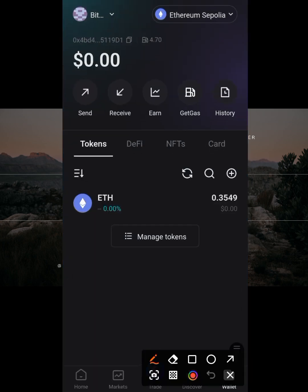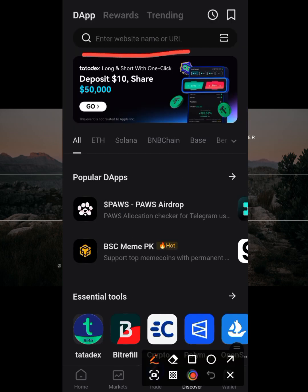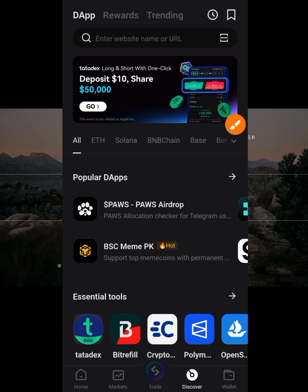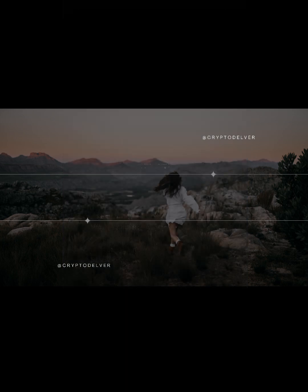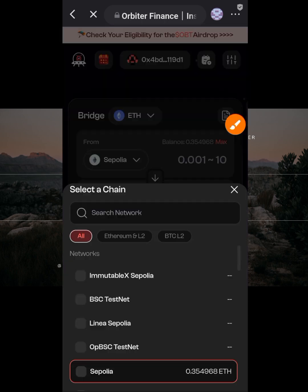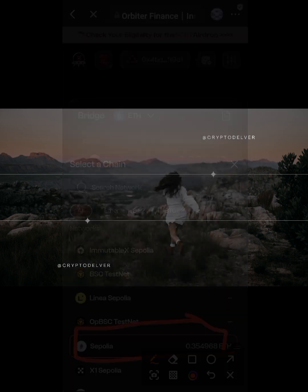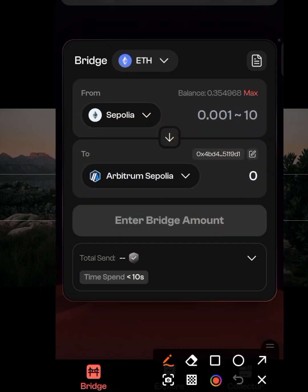I open my Bitget wallet and go to the DApp browser — go to Discover. Paste the bridge link and search for it. When it opens, make sure it's showing Ethereum, and then select Ethereum Sepolia as the source network you're sending from.